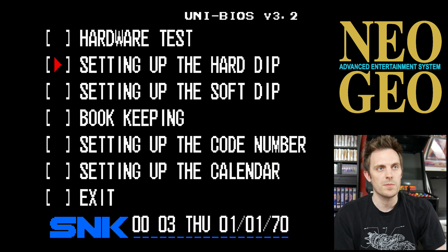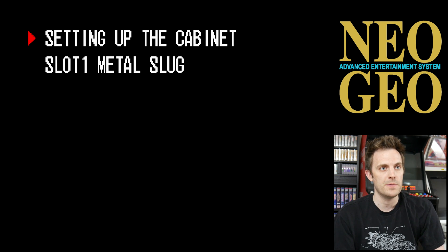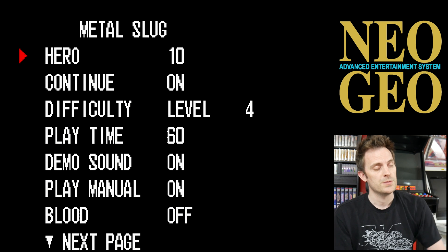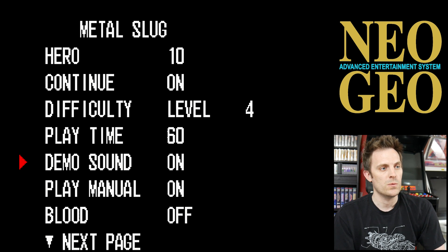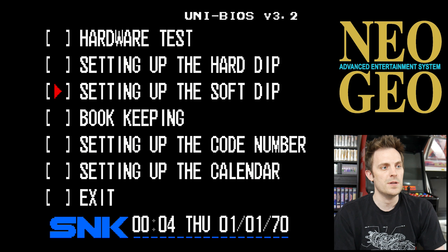This takes us into setting up some of the dip settings. For Metal Slug specifically, I'm going to go to setting the Soft Dip. I'm going to press whatever button is mapped as A, then navigate down to Metal Slug and press A. Here you can see some of the settings for the game — you can change the number of lives you start with. Typically this would be for arcade operators setting up on a Neo Geo cabinet. The one everyone seems to be asking about is of course the blood, and we want to turn that on — pressing A to enable the option. When I'm finished, I'm going to press C to back out, C to back out again, then navigate down to exit and press A.